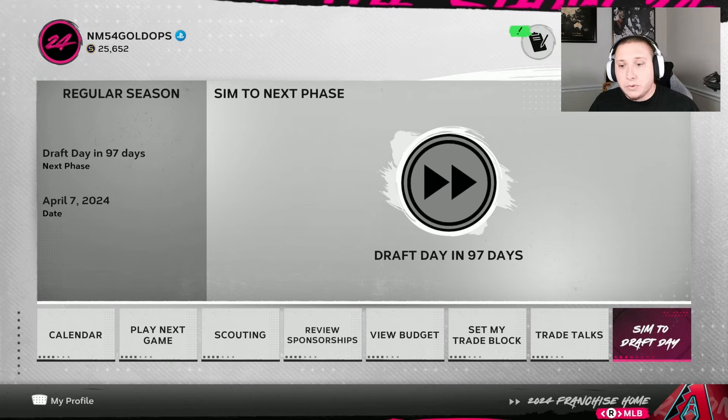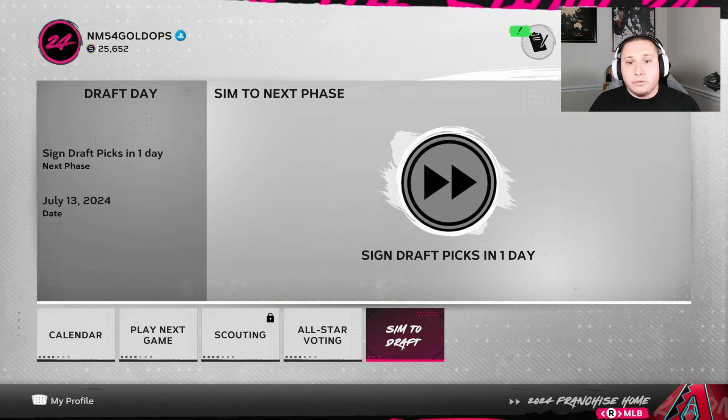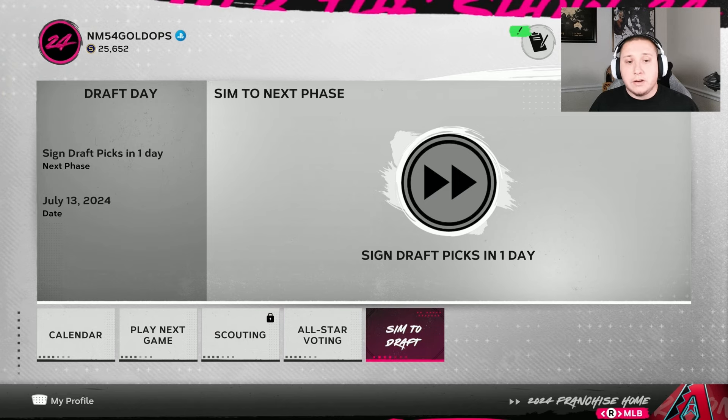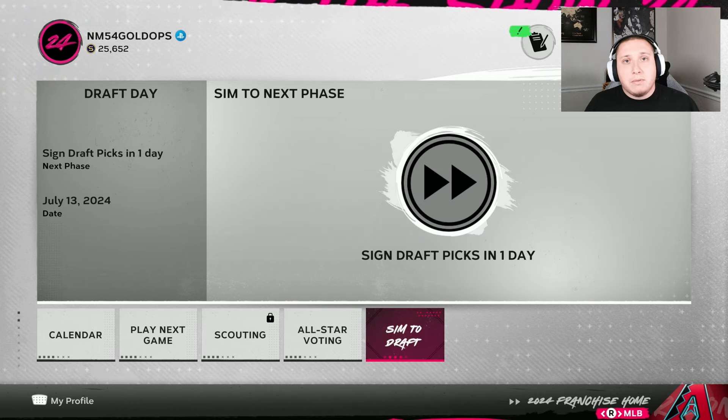We're going to put everything on auto so I can quick sim. The reason we make that save is because we want to be able to go back to it and use the information we're going to gather to better inform our scouting decisions. You could simply make the save the day of or the day before the draft. You can ignore scouting all the way up until this point and still come away with a great draft class because of these strategies.